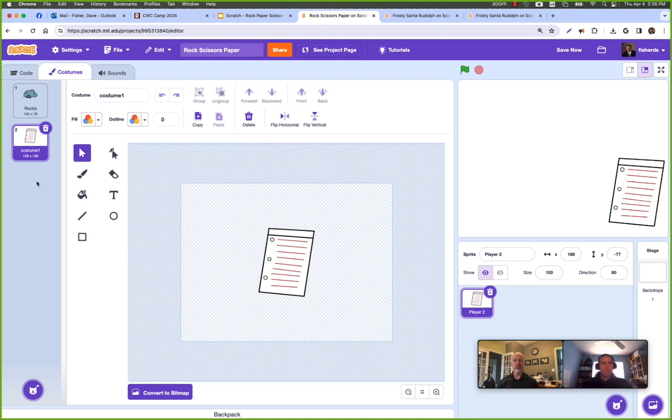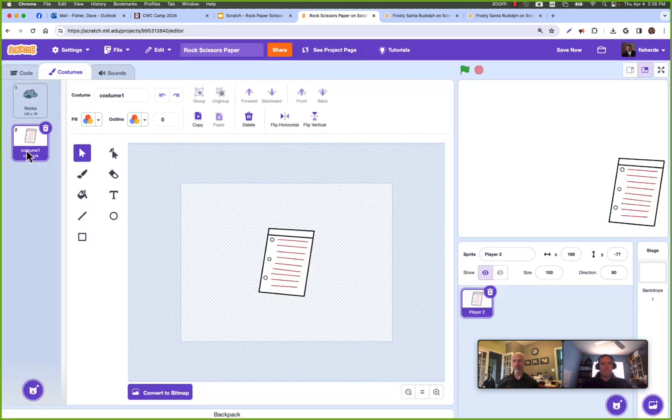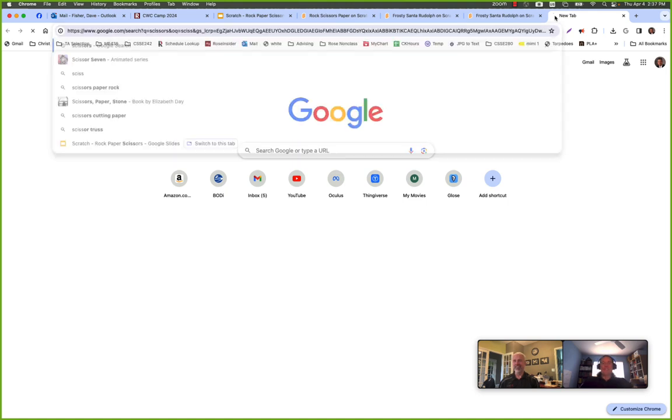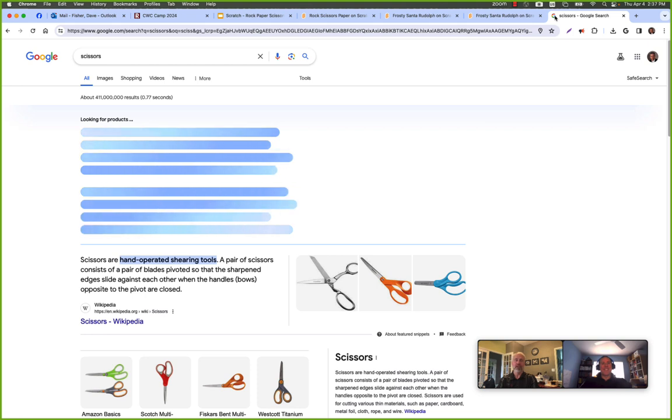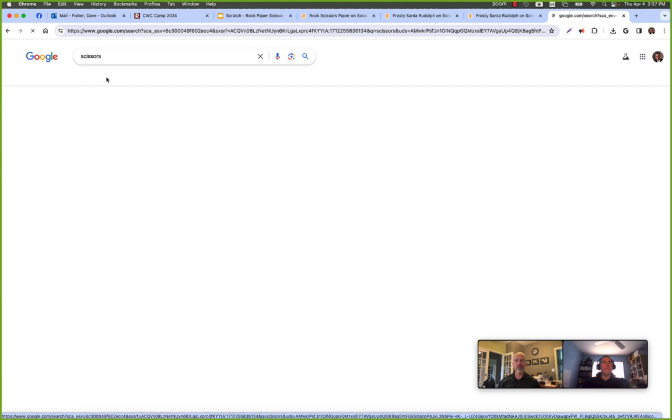I don't want to draw scissors, and there are no scissors in the Scratch library — just a squirrel. So I'm going to the internet. At this point you can pause and rethink your theme. Maybe you want a ninja turtle and shredder and a kitten — whatever cycle you like. I'll go search for scissors online.